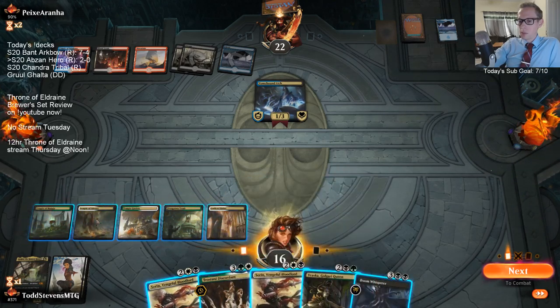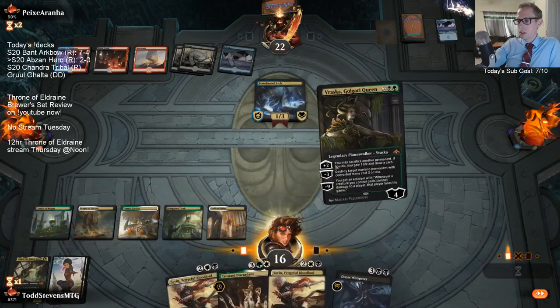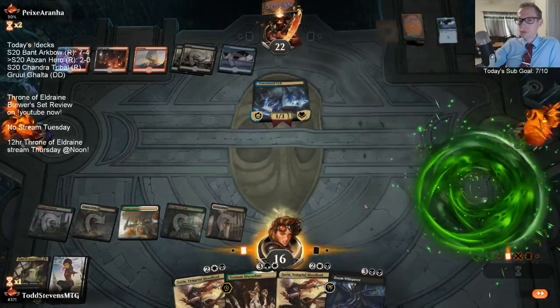So I can either have Sorin bring back Kethis and block, or let's just get Golgari Queen in play and kill it this way.